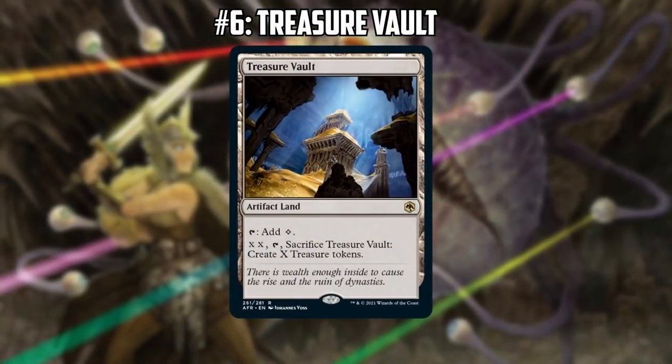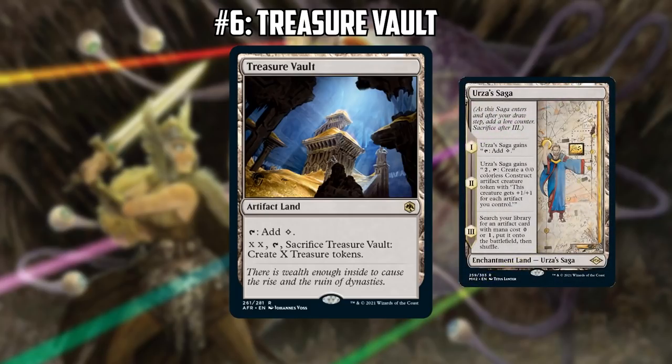Let's move on to number six on our list: Treasure Vault. When we did our Modern list, it was very high because it's an untapped Artifact Land, which is exactly what Affinity wants. In Legacy you also get the original Artifact Lands. I think this could be good in any deck seeking to abuse Urza's Saga, which is a lot of decks right now. Even as a one-of late game, converting this into a couple different Treasure tokens to boost your Constructs seems pretty good. It could also be good in the Cloudpost decks as a way to generate colored mana.